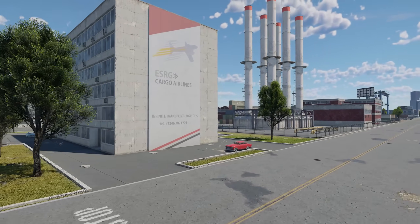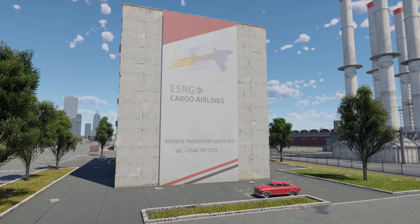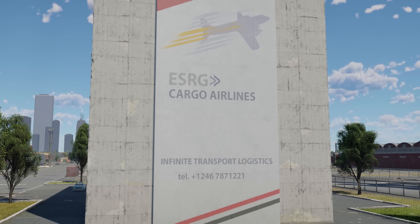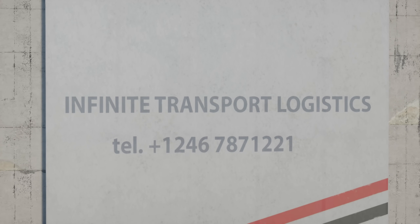On the other side of the map, you can find a big poster of the company, as well as a phone number at the bottom. I tried calling the number, and to my surprise, somebody actually picked up — it was John Gaijin himself, and he gave me a free A-bra— nah, I'm just kidding. It's not a real phone number, so nobody picked up.